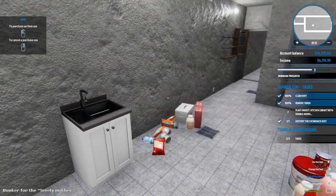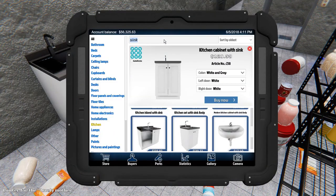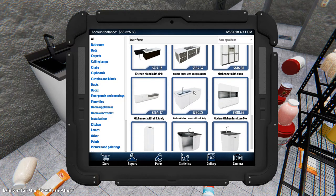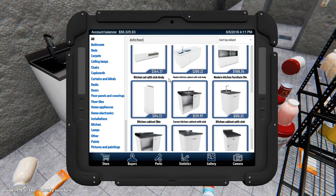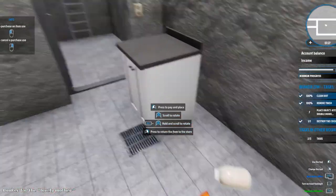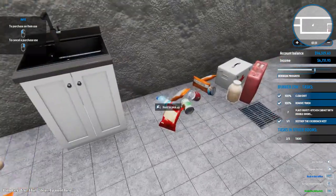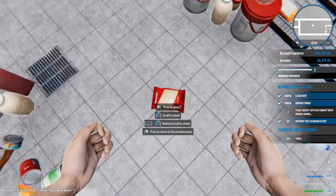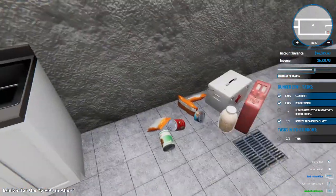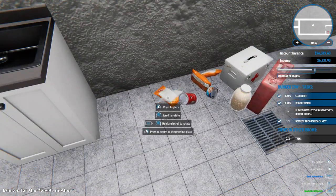Turbine power generator - whoa, that's an expensive piece. Where are we gonna put that thing? How about in this corner here? No assembly with that. Place kitchen cabinet with sink - kitchen cabinet with sink, not that one, that one. Place kitchen cabinet with double doors. I'm going to have to move some stuff here. Can I get it on this side? No. Let's move some stuff. Technically I think you could put it anywhere to complete the mission, but we'll try to do it nice.